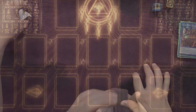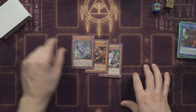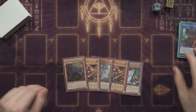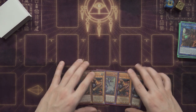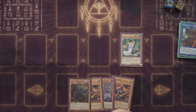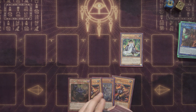Now we'll do one test hand to wrap up this video. If you guys want a more in-depth test hand video, I can do a separate one in the future. We're doing one going-first test hand because these can take a pretty long time and I don't want to make this video any longer. We start with Mathematician. Our opening hand is not that great — I would send the O-Lion here.